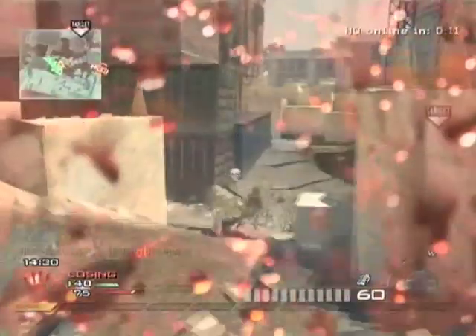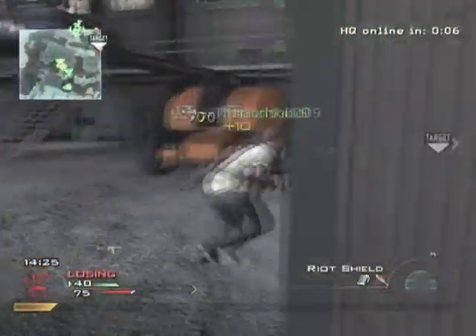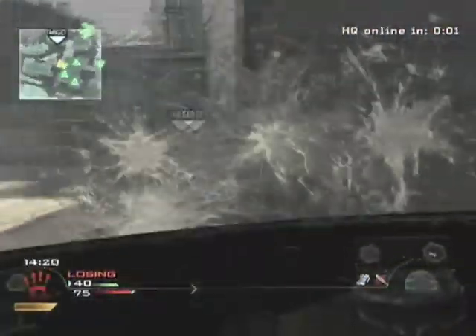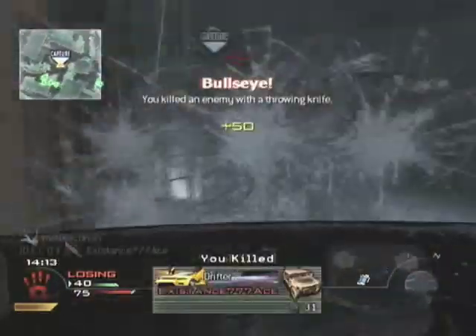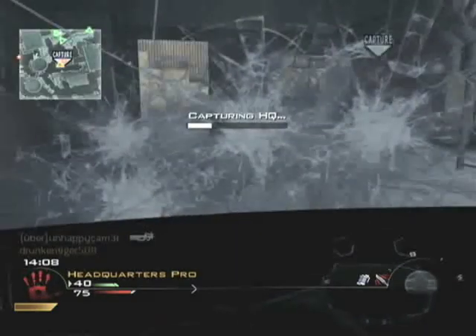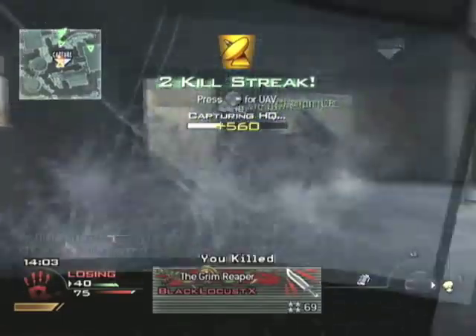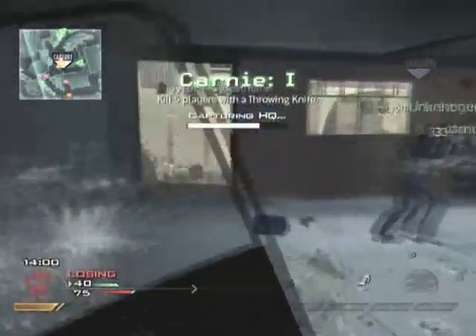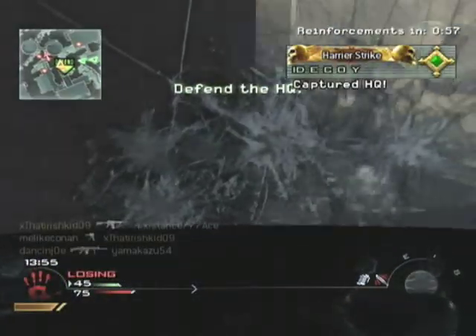I'd suggest having a riot shield player whenever you play Headquarters because it really helps to get that push, which is needed for defense. Headquarters can be broken down into requiring two types of players: the ones who push and the ones who cap. The pushing in this game is not as great as it was in Call of Duty 4 where you could get a complete spawn trap and have a safe clear way to cap.